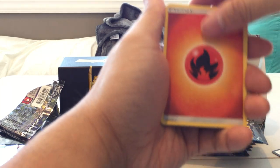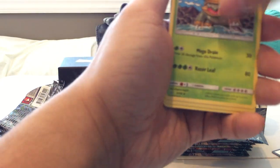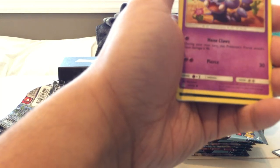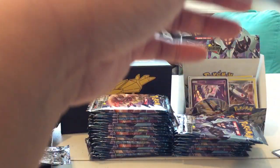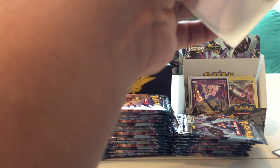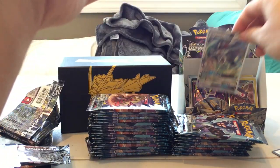Pack nine: Fire Energy, Fire Memory, Grotto, Purugly, Bronzor, Dewspider, Piplup, Skorupi, Stunky, Reverse Holo Fan Rotom, and another Silvally GX. This is the third one I've pulled! I really want something else now — please.